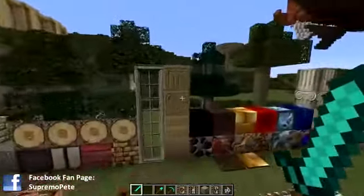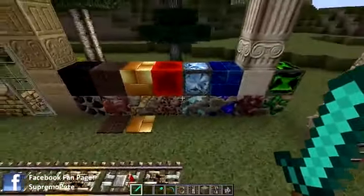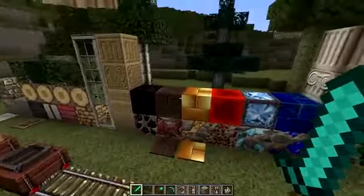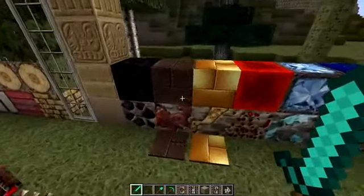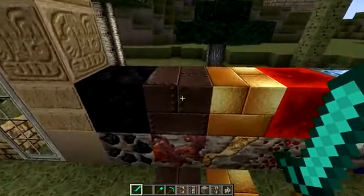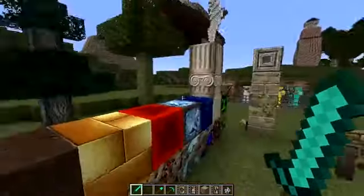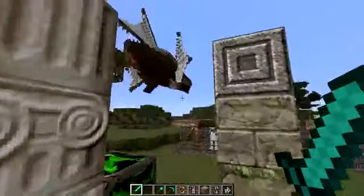We have our sandstones, we have all our ores and different variety of blocks that go with the ores, pressure pads and other stuff. That's iron - it's rusted, goes with the theme, good stuff.